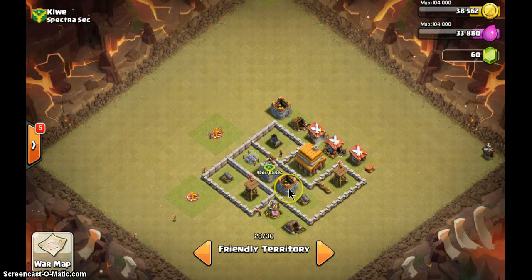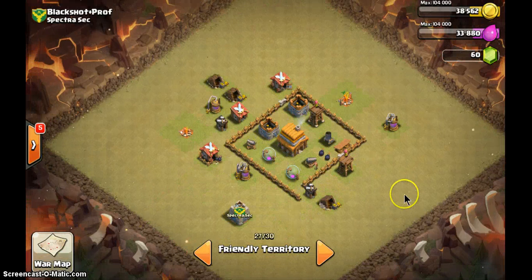By plugging that gap you get one, two, three, four compartments, which is better than before. Ideally the town hall needs to be inside too — move this one out, move this one out, move this one in. You are also level four, so just copy my base.